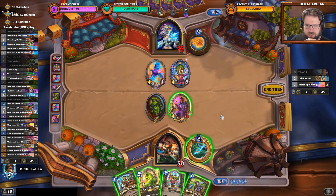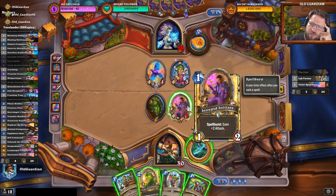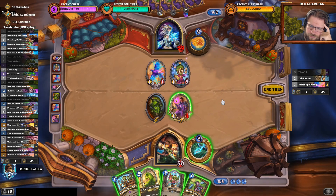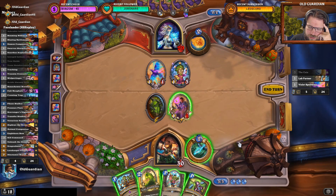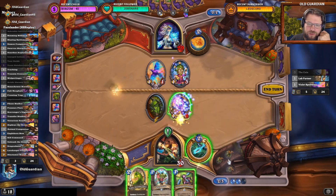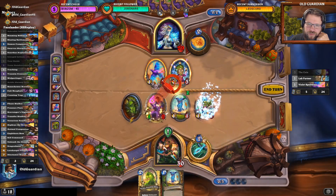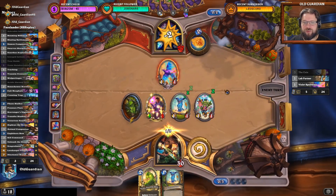Now I get to kill this one. I could use a Durable Infestation to make this survive, but it would still be pingable — it would be tradable. Well, it is an alternative line: Toxic Reinforcement, Tour Guide, Durable Infestation. I might even go for it — I'll take the trade on the Spell Damage minion. I don't want to leave the Mage with a Spell Damage minion there.